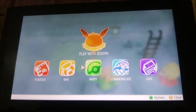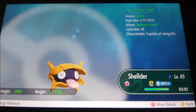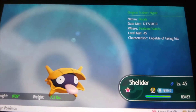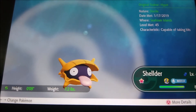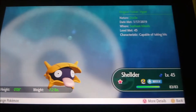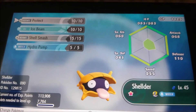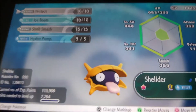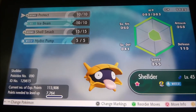I love the orange shell of the shiny. Over here — I don't have the judge function yet. There's a docile nature, found on January 17th in the Seafoam Islands. Level 45 with the characteristic of being able to take hits. The weight is 7.2 lbs and it's not even a foot tall, so it is really small. It's our shiny Shellder. It has protect, ice beam, shell smash, and hydro pump. That's actually a pretty good moveset — ice beam, hydro pump, and I think shell smash increases stats. I think it's a really good move overall. I probably won't use protect though. It's level 45 and it's male, and I'm definitely going to evolve this.